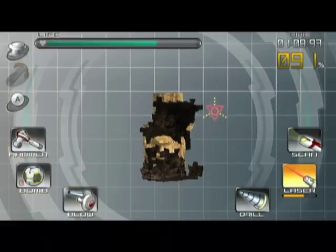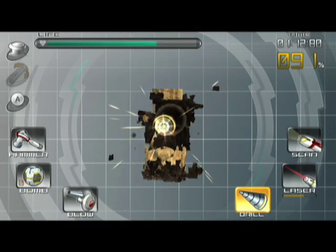When you're excavating fossils, you're using the Wii Remote and the Nunchuck, just like all the tools you would really use. So it becomes a hammer, becomes a drill, becomes a laser.